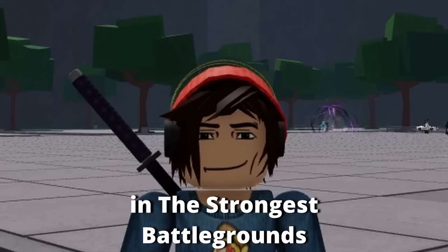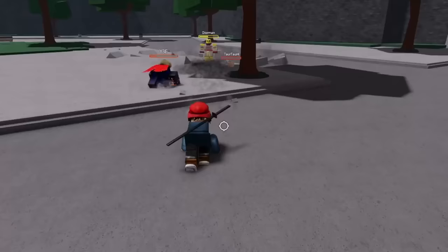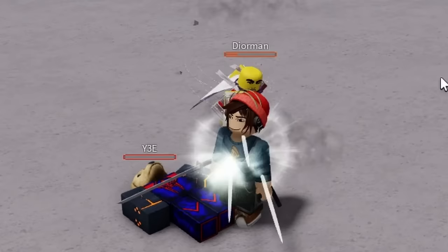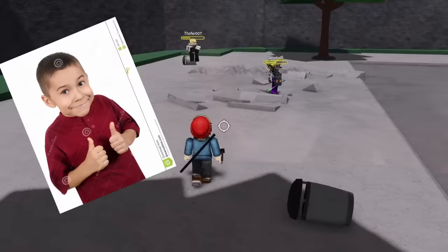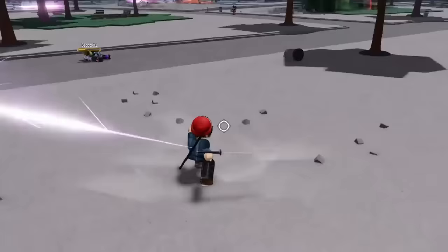Well, this is it — I have given you the forbidden secrets to becoming a sweat in The Strongest Battlegrounds. But before you go, I want to give you a final test: find the top player in your lobby, go over to them, kill them, and stand over their body and say 'easy.' Good job — you are now an official sweat. All jokes aside, thank you for watching my tutorial. If it helped you, feel free to like it; if not, comment down below and tell me what I could have added to make it better. Thank you and goodbye.